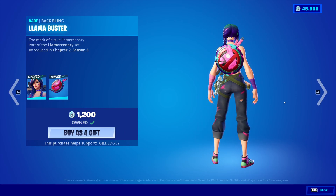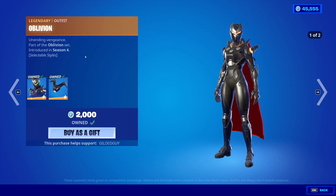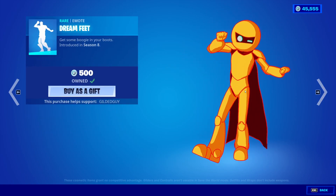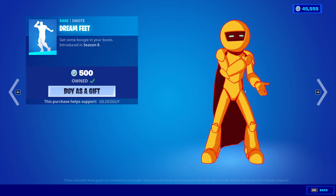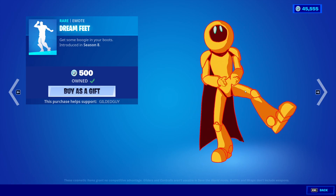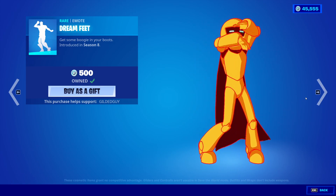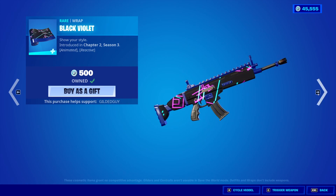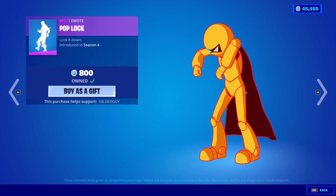Splatterella is back with the back bling Llama Buster. The Oblivion skin's back with the back bling Destabilizer. The Dreamfeet Emote is back — look how animated his face is, that is so cool. The Black Violet Wrap is back — very nice. The Pop Lock is back.